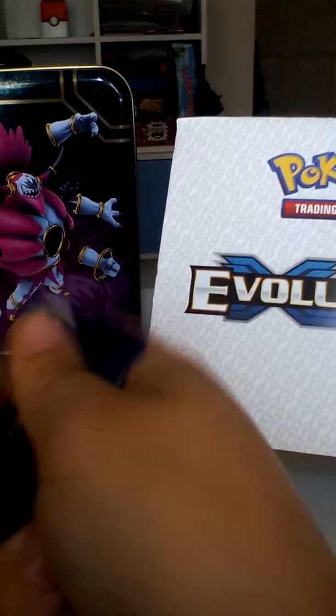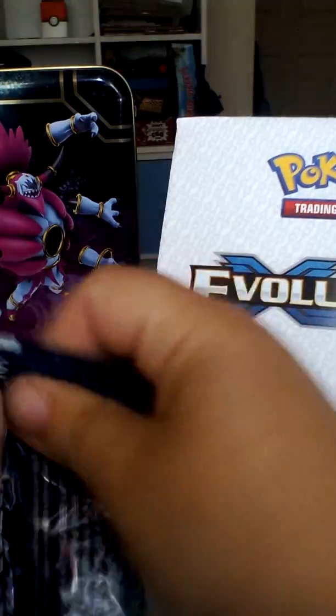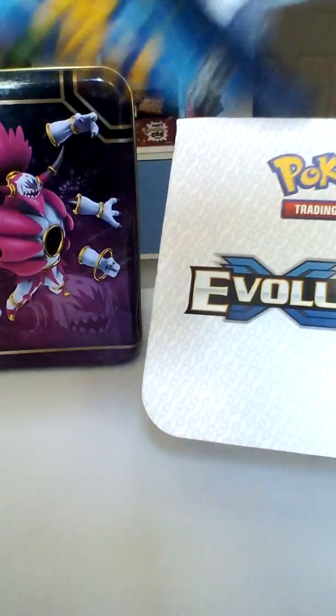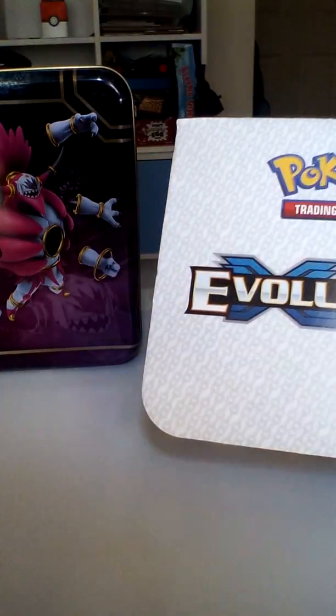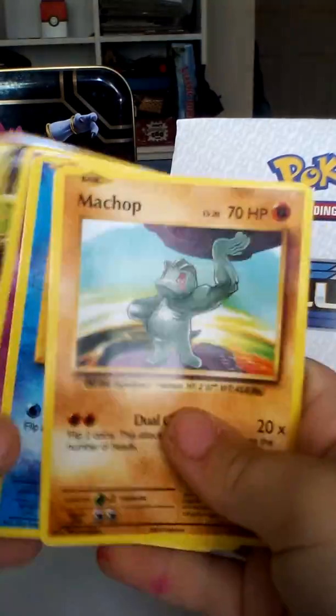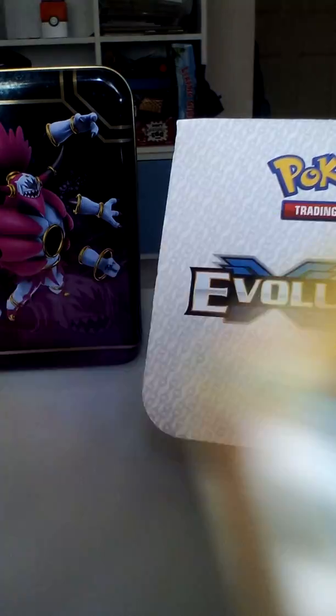Let's open another one. Oh my god — I used to have this card from the Generations set. Already got Larvitar's Rex. A secret rare — Team Rocket! Oh my god!